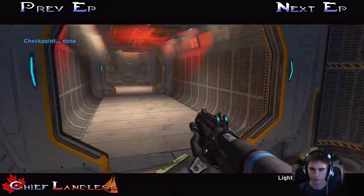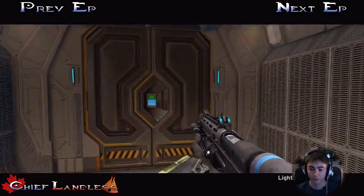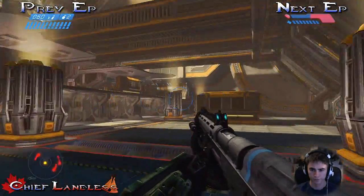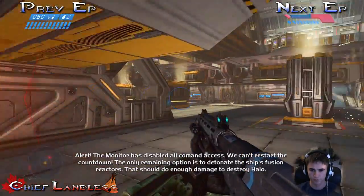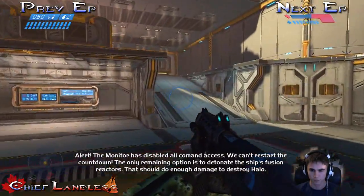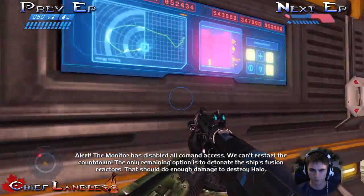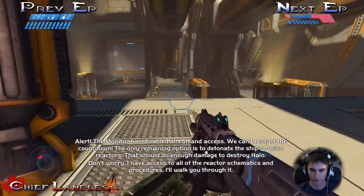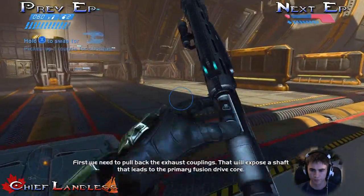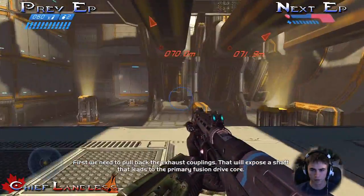Light fuse. Oh, that means I have to light the fuse — it's short and late. Light fuse right away. Engine room located — we're here. The monitor has disabled all command access. We can't restart the countdown. The only remaining option is to detonate the ship's fuse and reactors. That should do enough damage to destroy Halo. I have access to all of the reactor schematics. First, you need to pull back the exhaust couplings. That will expose a shaft that leads to the primary fusion drive core.